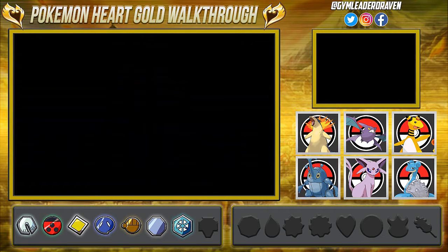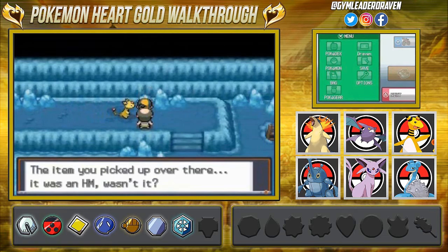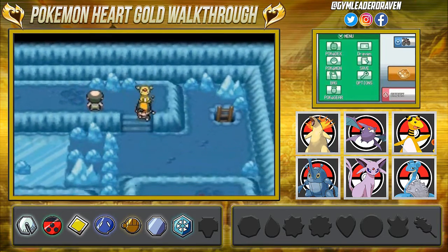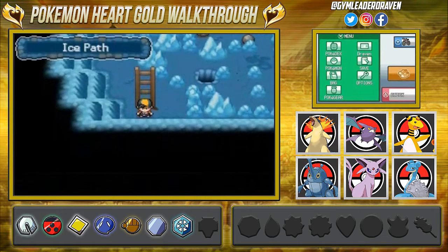Let's use another Repel because regular Repels are only 100 steps. If you talk to this guy right here, he'll notice you picked up the HM and tell you to keep it — Waterfall is fun, climbing waterfalls and all that.